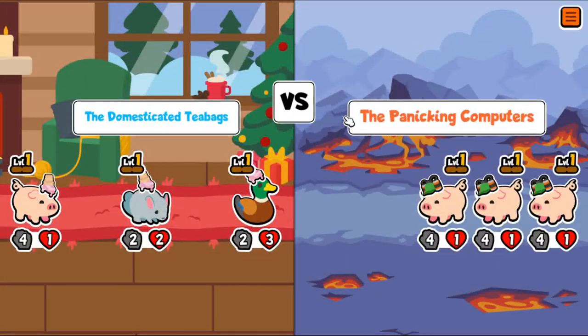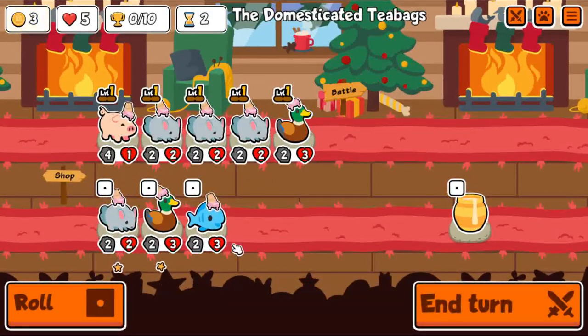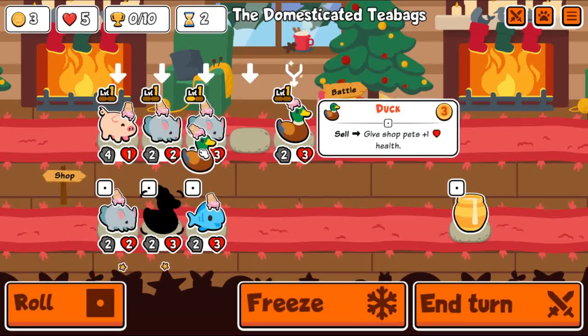Egyptian Vulture activates the Faint ability of the friend behind. It used to be one of the worst pets in the game, but now that Lionfish ability is actually one of the best things in the game, it actually made Egyptian Vulture possibly useful.